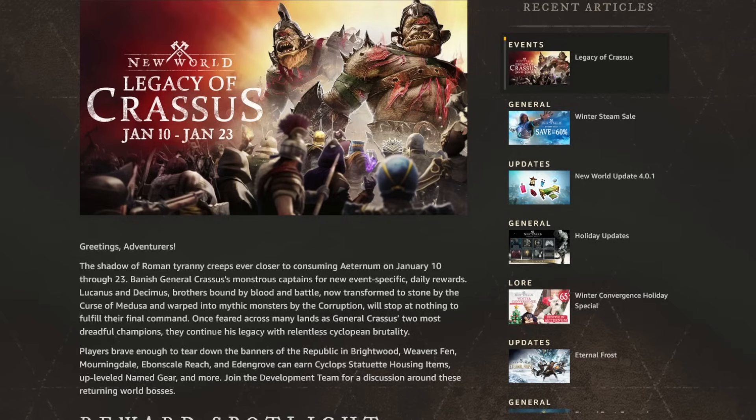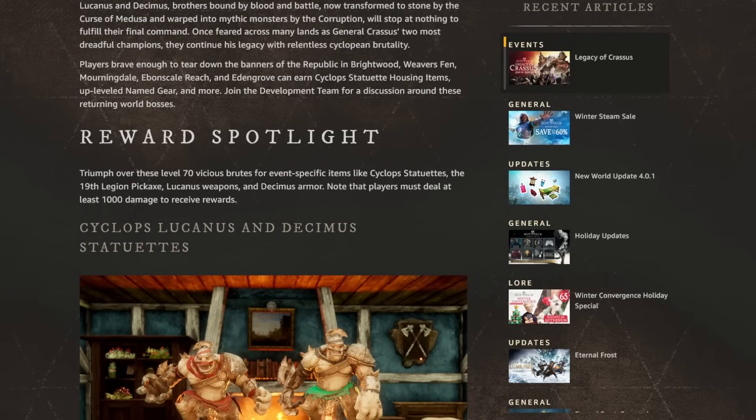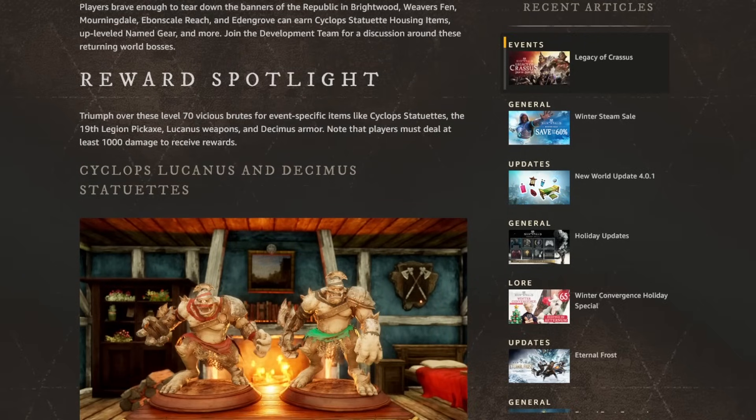Basically we have the same event as last time — you have to kill some corrupted cyclopes and you get some loot in return. World boss as usual, you farm them with another 200 people, but they have changed some of the rewards. Same thing as with other world bosses, you need to deal at least 1000 damage to receive rewards.